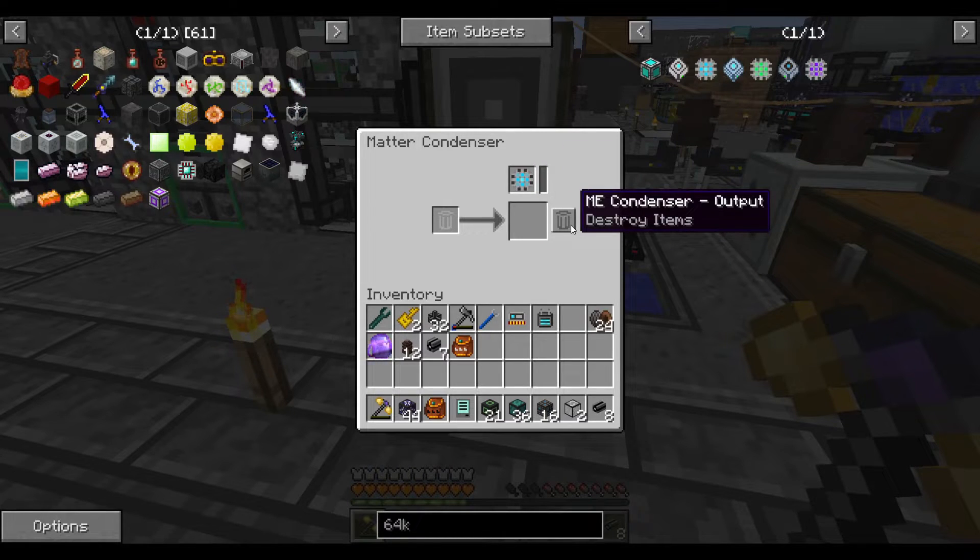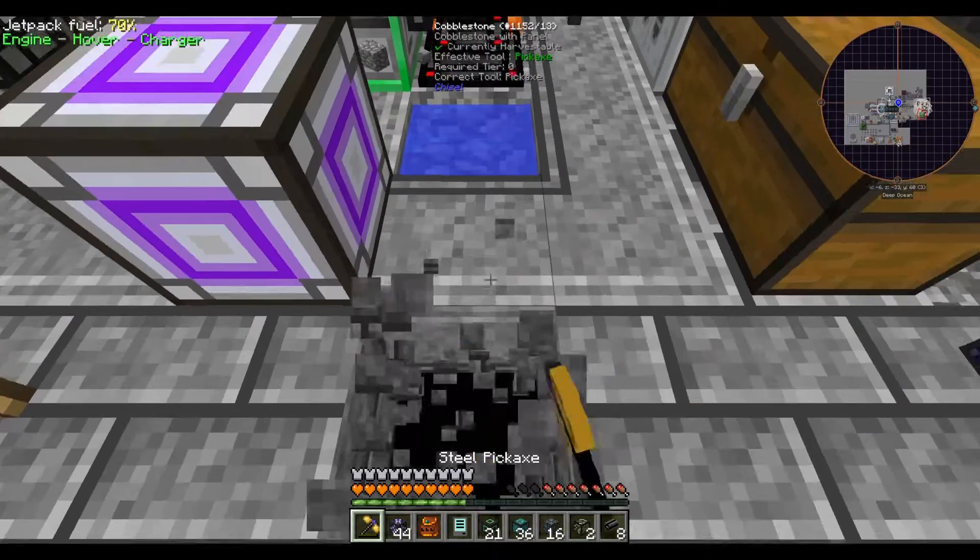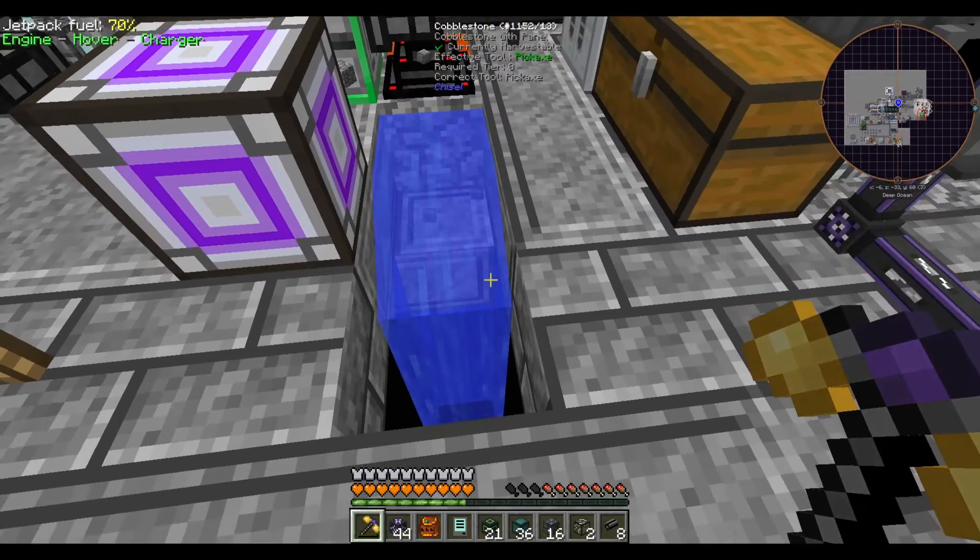Once you put that in, you have three options: destroy items, turn them into matter balls, or turn them into singularities. Matter balls help paint your network — painted cables won't connect to other cables except of the same color, which helps with wire management. For now though, I want singularities. You can pump in items or liquids — liquids count one bucket per item, so either 256,000 buckets of liquid or a really fast cobble generator. I personally find the cobble generator approach to be slightly faster overall.